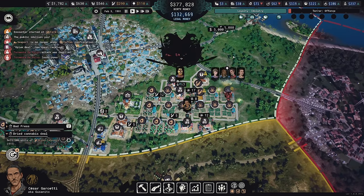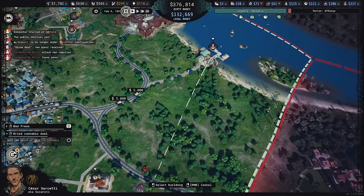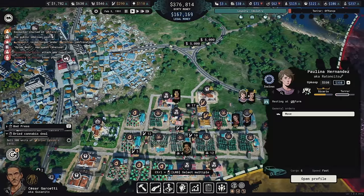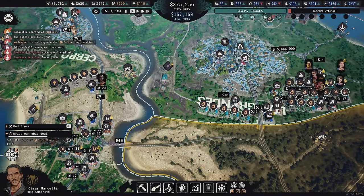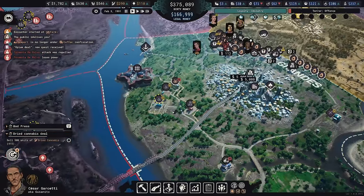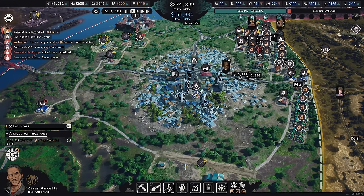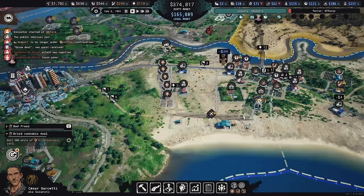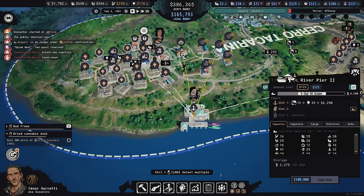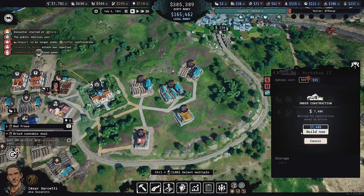Formenta de Polvo has been eliminated. Hector moves back to the city. Full loyalty, almost no terror — just the way I like it. Vanessa's rotting in prison — just the way I like it. I'm such a good guy.